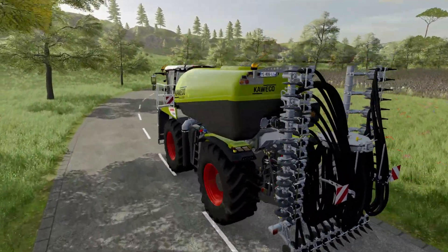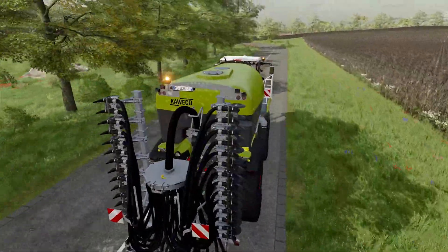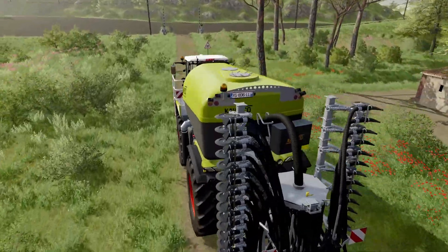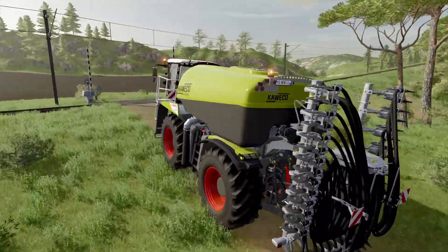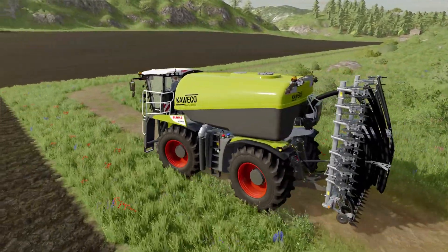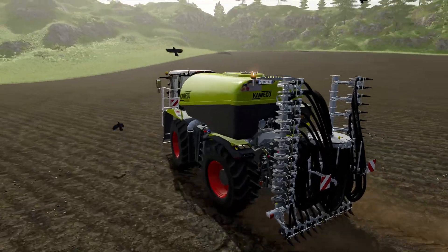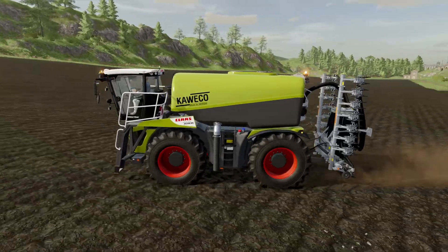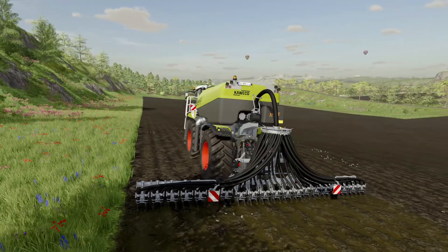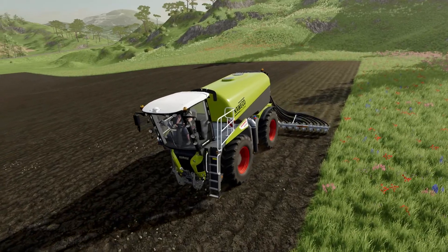We've got our attachment on the back, so we're just heading over the railway line to a field that's not fertilized at all. We'll go up in the top corner and then we'll see what we can do with this. At the moment we've got it set on a single application.